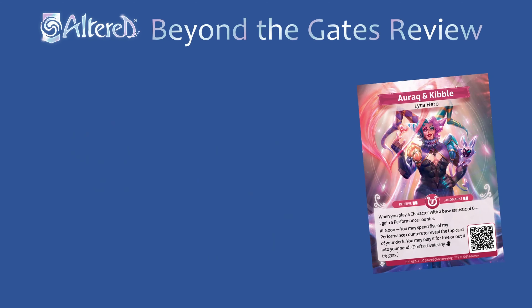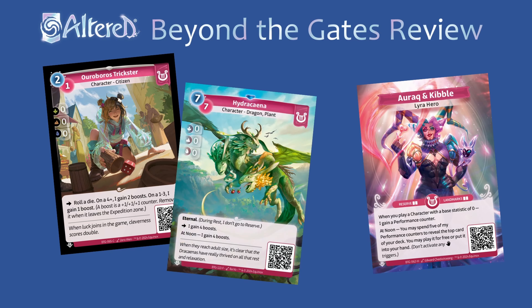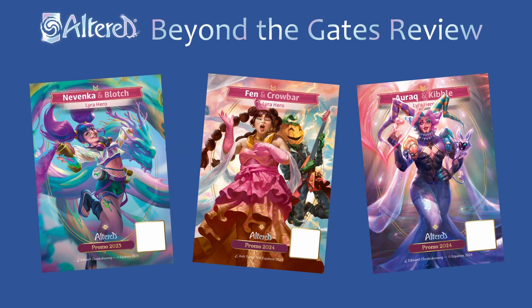Arrak has a different approach and gets a performance counter each time you play a character with a base statistic of 0. Eventually you'll be able to remove 5 counters to play the top card of your deck for free. Anything like the Oribor's Trickster with a base statistic of 0 will fit well, and powerful boss characters like Hydra Saina are the payoff you're looking to get for free off the top of the deck. With the introductions out of the way, let's see what cards are here to support each of these heroes.